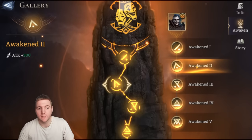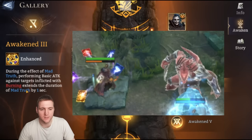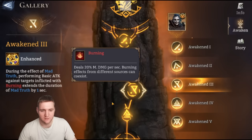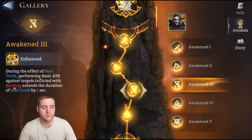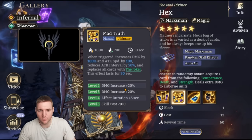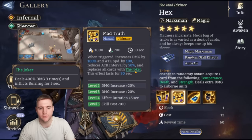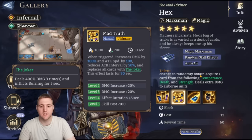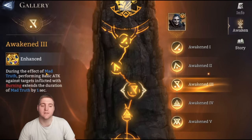The first awakening is actually quite valuable. The second awakening is bonus attack, which is always good. The third awakening is during the effect of Mad Truth, performing basic attacks against enemies inflicted with burning extends the duration of Mad Truth by one second. This is kind of insane — it just keeps his ultimate going for a very, very long time. I think it's one of the most important awakenings for him for Guild Boss. Since he already applies burning with the Joker every four or five attacks, and allies in an Infernal team like Zealotu also apply burn, there are lots of opportunities to extend his ultimate.